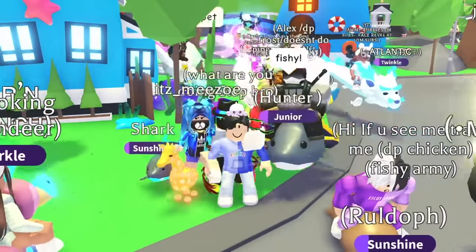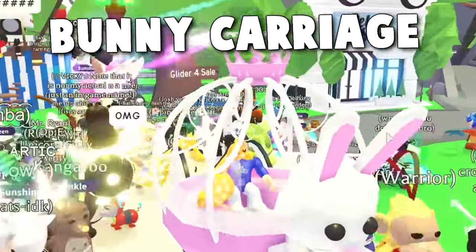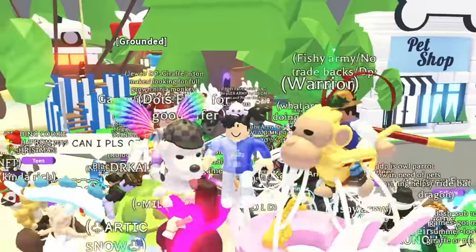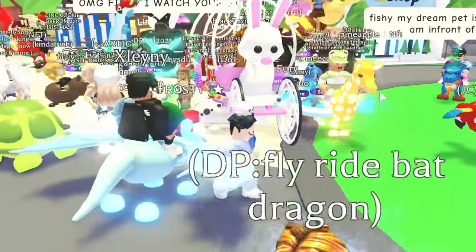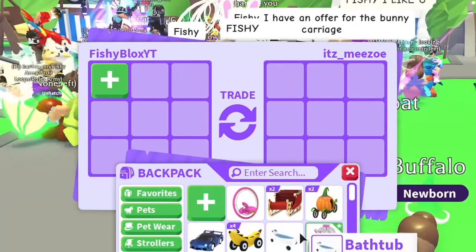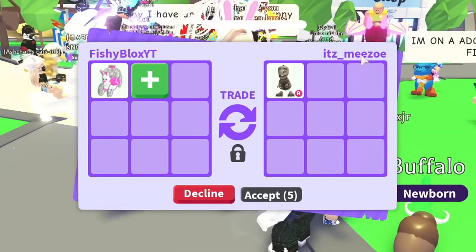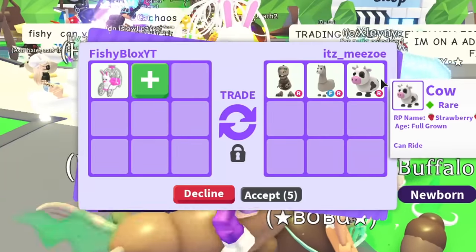The fourth rarest vehicle in Adopt Me is the bunny carriage, which I'm riding right now. I'm going to take offers for it — this is a really rich server with so many rare cars. Let's turn on the trades and see what offers we can get. So far the first item we traded went really well, so hopefully this continues. We've got a ride Silly Rex, a fly ride llama, a cow, a neon shark, and a toy monkey.